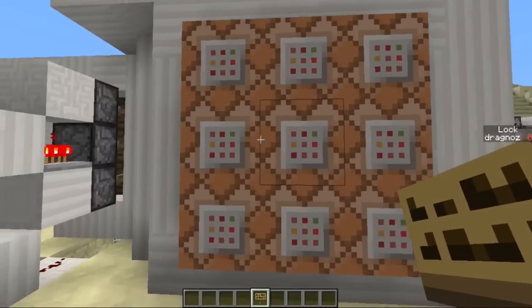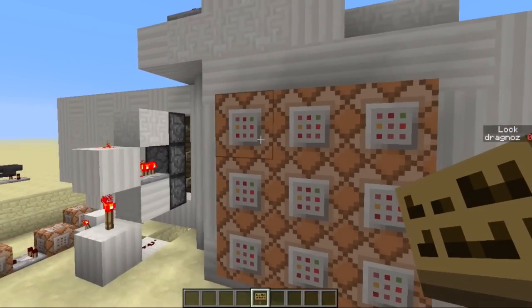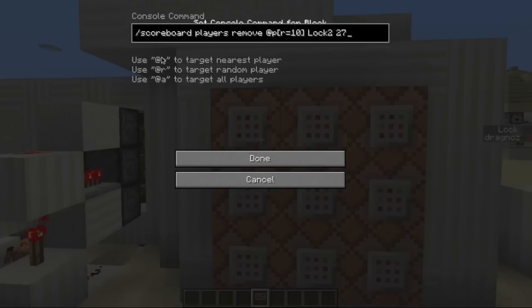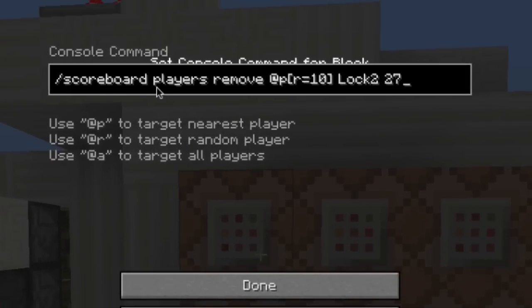It's buttons that activate the command blocks. I have a custom objective set up called 'lock', and all I'm doing is scoreboard for the nearest player within a radius of 10 of this command block — remove 27 from the objective lock.